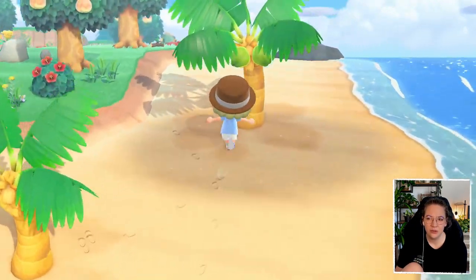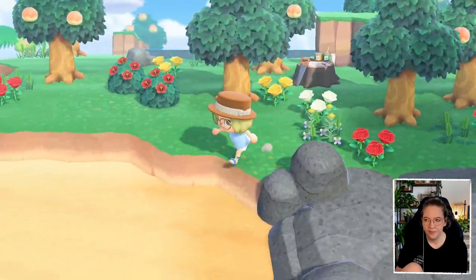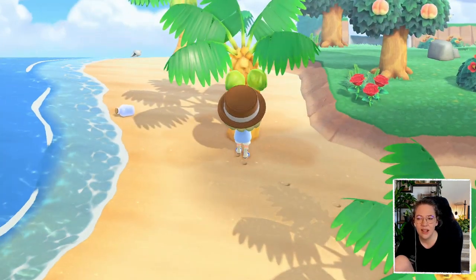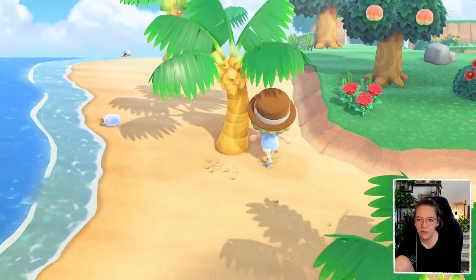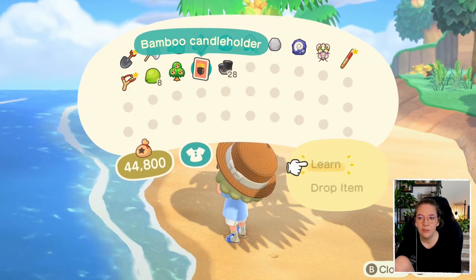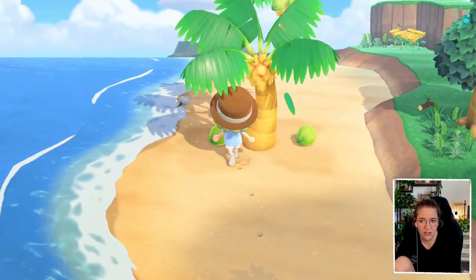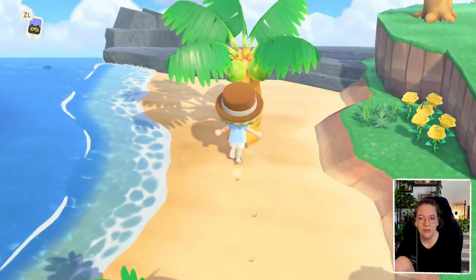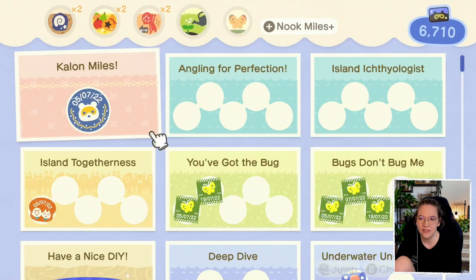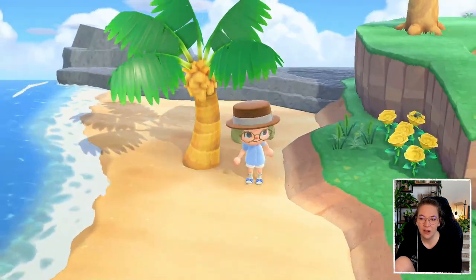Before we talk to Brewster I want to just exploit this island and loot it and hopefully find a message bottle. Yes, found a message bottle - fingers crossed it's something we can actually use. I'm gonna take the coconuts with me since we're only going to one island anyway. Message bottle from Petri - a bamboo candle holder. Not great for a captain island, I would have loved something like a vine, but I'll take whatever I can get.